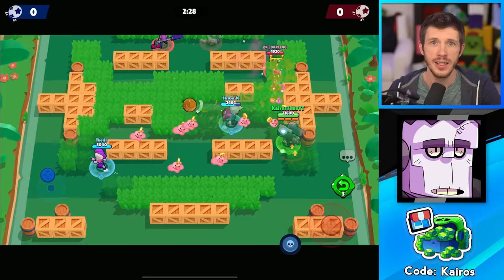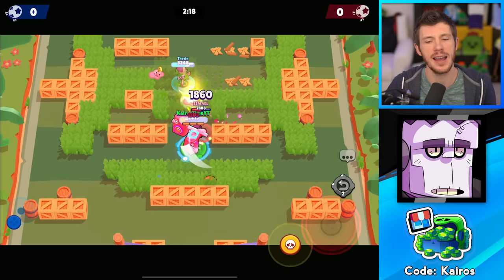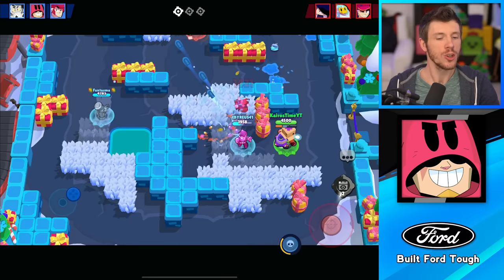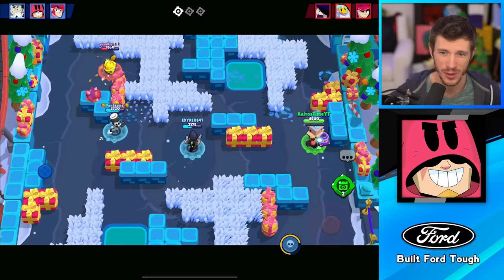Next we've got Frank. As far as tanks go, Frank is one of the hardest to play. He does have some of the most HP in the game, but he has to stand completely still whenever he attacks and uses his super — that takes a lot of getting used to. There are also a ton of enemies that can disrupt him so he ends up not actually supering, or they just run away. I love Frank, but he's definitely on the lower side of the epic brawlers. Next we've got Grom. He's a little different than most throwers because of his plus-shaped attack pattern, which is actually really easy to dodge if you're paying attention. You need really good aim with Grom, or you have to work with your teammates to land your shots, which isn't always easy with randoms.